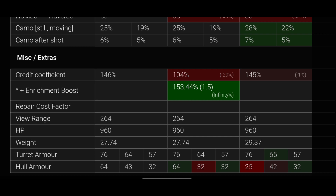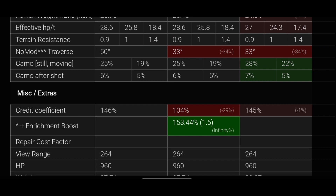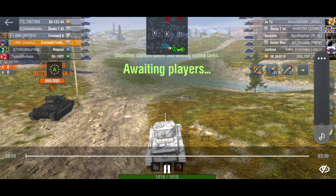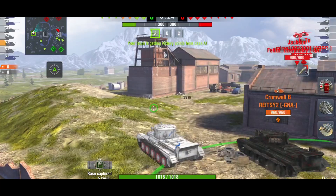The Explorer is better in aim time and dispersion, and while it has thinner armor, you don't play the Cromwell hoping to bounce shots — none of them really have armor. So let's look at some in-game replays for each. The worst out of the three I would say is the standard Cromwell — I'm not sure why you'd want to play it if you have the other two.